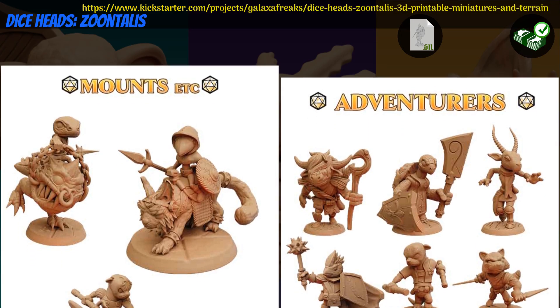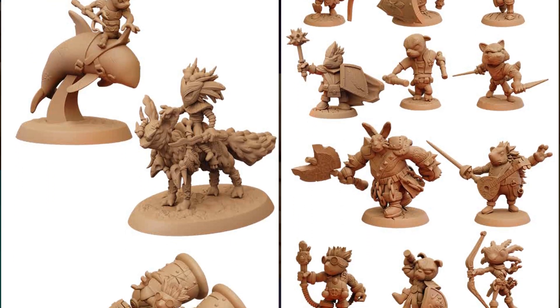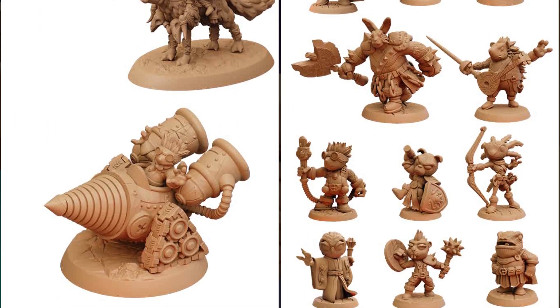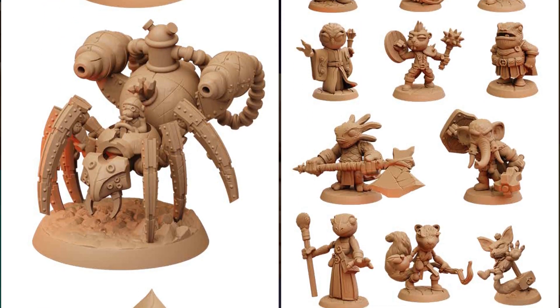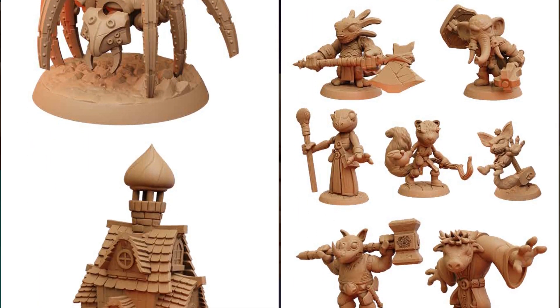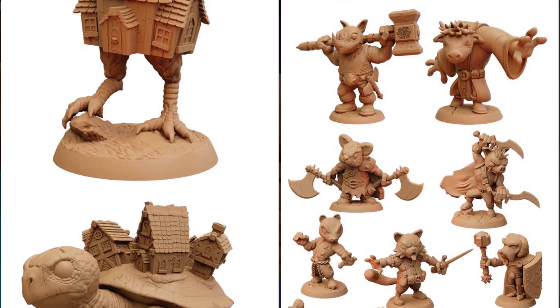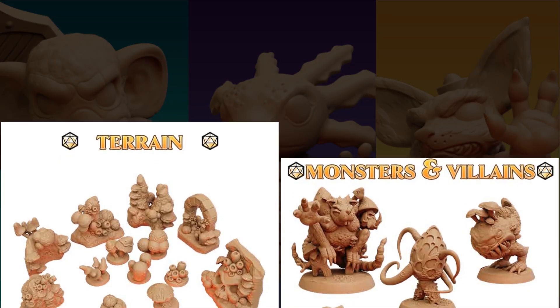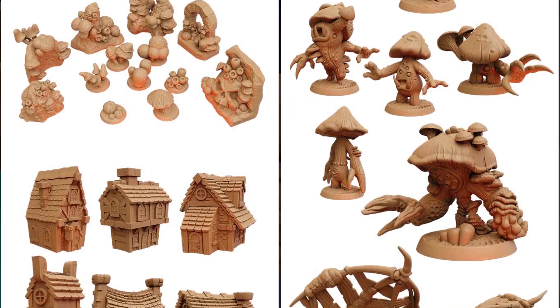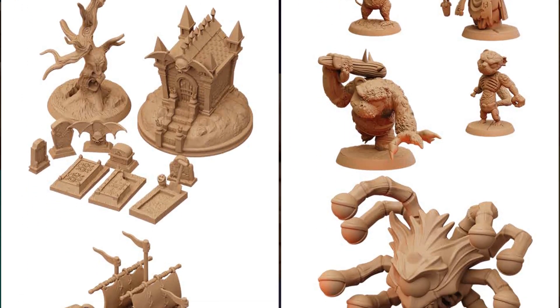Dice Heads Zuntalus, printable chibi minis and terrain by Dice Heads of the United Kingdom, their 18th Kickstarter campaign. This is a set of 72 adventurers, mounted riders, monsters, and villains, as well as 50 pieces of terrain. You can get the whole set or a commercial license, and you can also access rewards from their previous Kickstarter campaigns. This campaign ends on October 7th, with rewards expected in November.